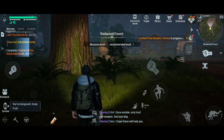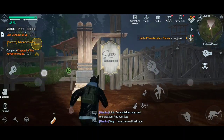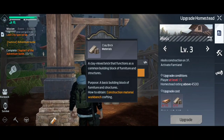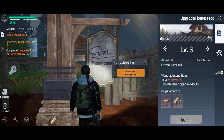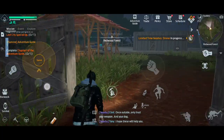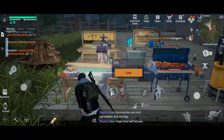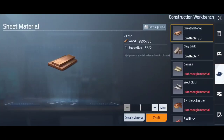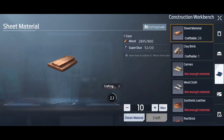Once you get back to your house, for instance I was doing this to upgrade my homestead — if I go to homestead management and then upgrade, you can see I need five clear bricks and ten sheet materials. I've currently got four out of ten. Go back to your construction workbench and you can now see that I've got the super glue required to make them. So I can make, for instance, 10 of these and craft them.